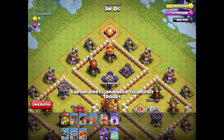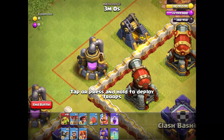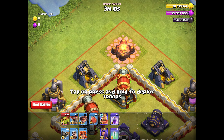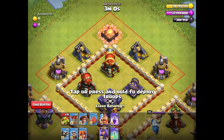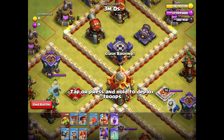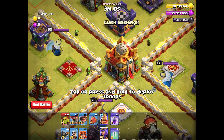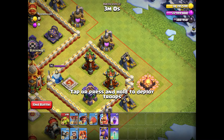The beginning of this method is the same — we send two balloons to take down the double cannon, then they switch to the next one. We take down this mine and the other one, open up the wall with three wall breakers, then send our Valkyrie from the top and also add our Queen. Together they take down all the goblins from the clan castle, destroy the cannon, then the Queen heads toward the town hall.